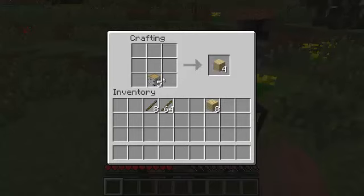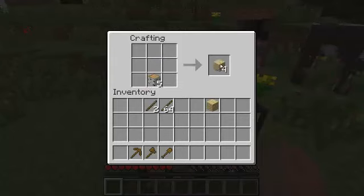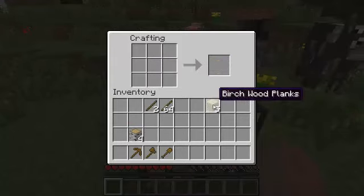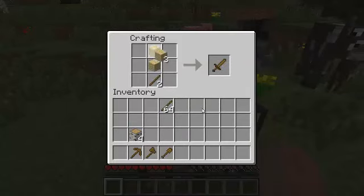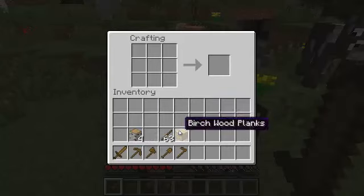Let me pull off a couple stacks of planks. Right-clicking will pick up half of a stack, and right-clicking when it's in your hand will put down one of a single type. Now I have a pickaxe, a wood axe, and a shovel. And here I will make a sword and a hoe for putting stuff in the ground. So now I have all of my normal tools and some wood.